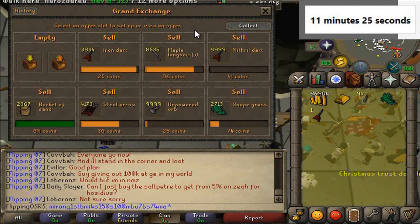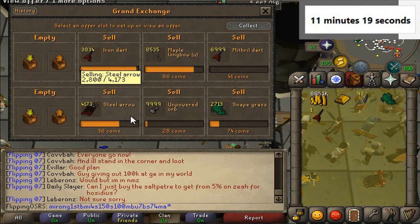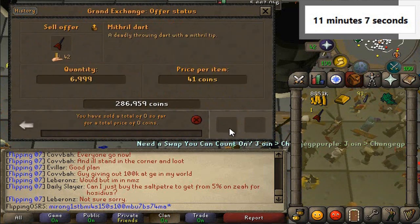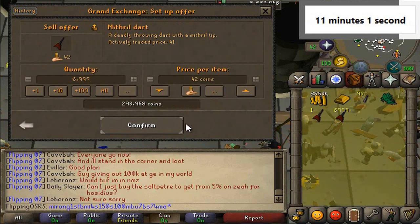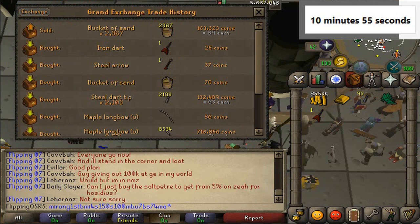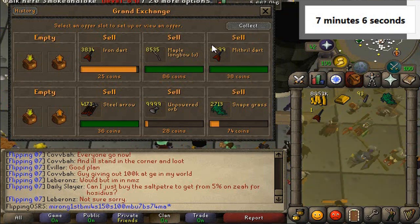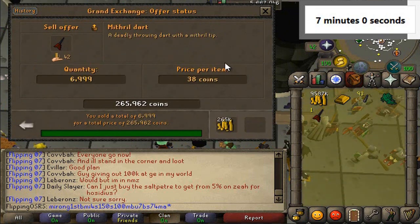We've totally sold off quite a few things. Buckets of sand totally sold. Steel arrows are nearly sold. Maple longbows nearly sold. Iron darts almost sold. At this point we're just waiting for this stuff to sell. These mithril darts have definitely dropped — I think they may have gone down to 38, based on their medium price on GE Tracker. We'll pop them there and see if they sell, otherwise we might take a loss. We have about 7 minutes left. Maple longbows all sold, got about 20k in there. I think we got about a 20k loss on these ones. Steel arrows got a very marginal profit.